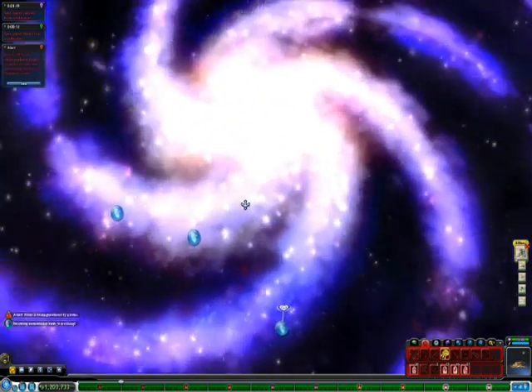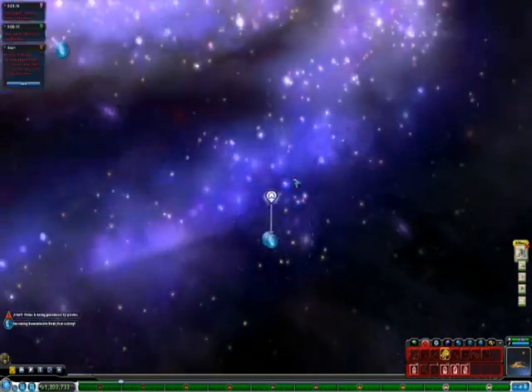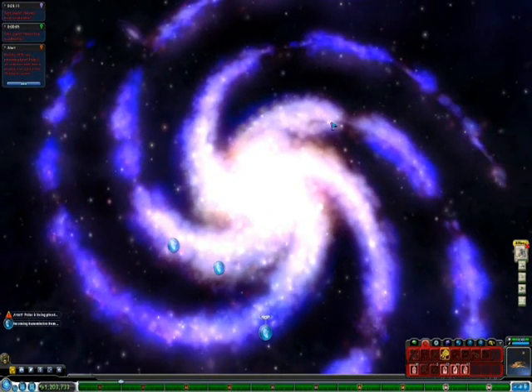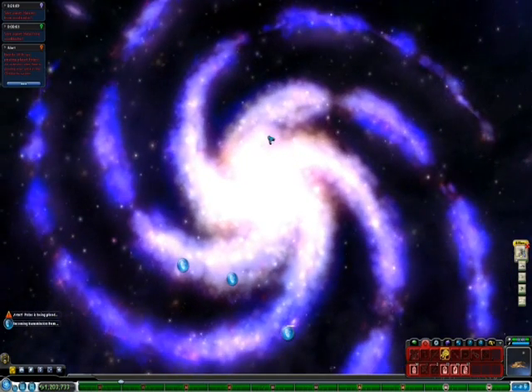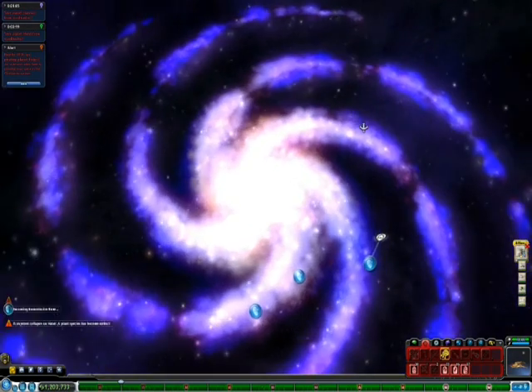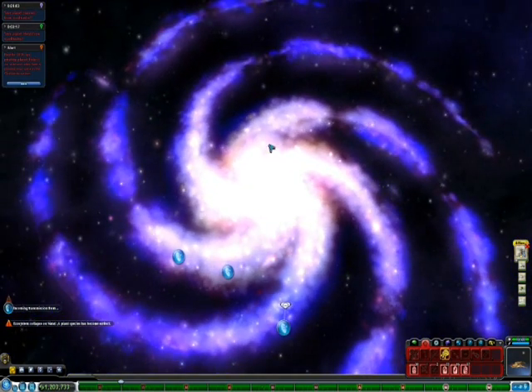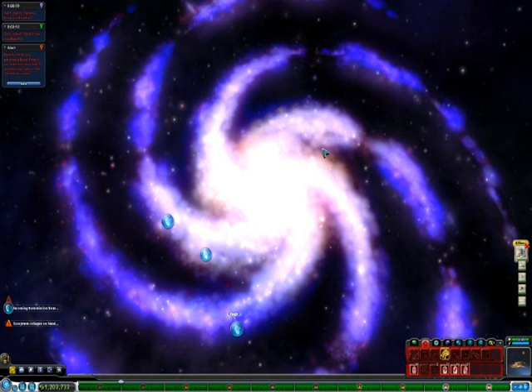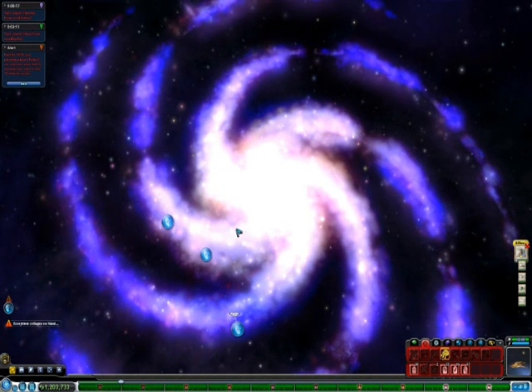The key to finding this one is locating the short belt right here. It's got the belt with the short arm before it breaks. It's pretty separate from all the others, and it also has the hardest curve. Once you have this one identified, two arms to the left is the Orion Belt.